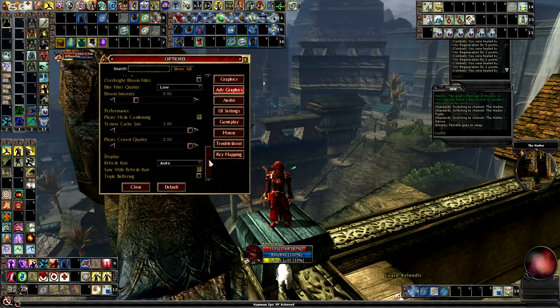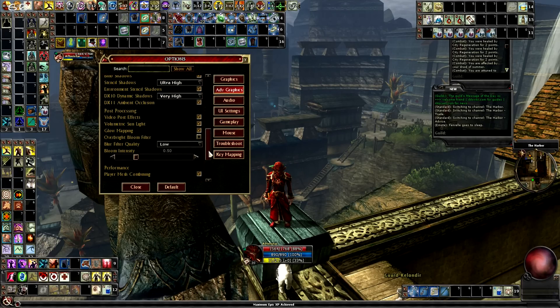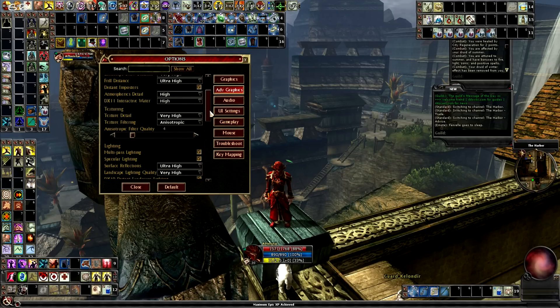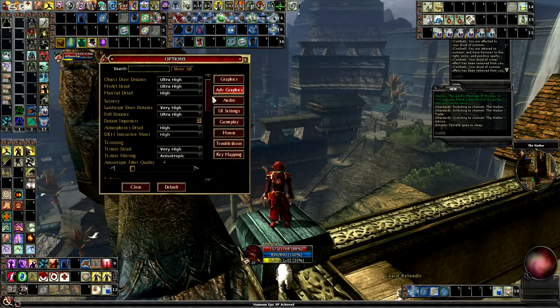So you want to balance that out. Texture Cache Size you can turn down low and I don't even see a difference. Player Crowd Quality — there is a difference but it's not really noticeable. I play with not much blur and bloom; I don't like those effects — motion blur and that kind of stuff, so I just turned it all off. Multipass lighting and these kinds of things also take performance. Also, Texture Detail: if you have bad performance, set this to Low or Very Low.